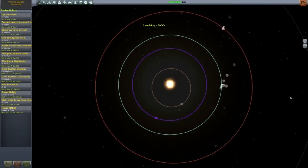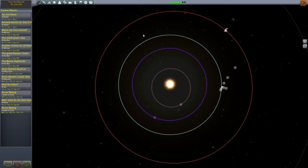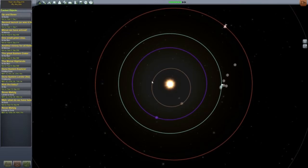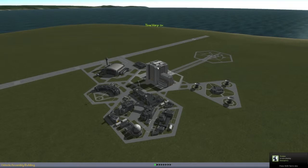Is that good? Okay, if that's 90... yeah, that looks pretty good. Okay, cool. So let's launch a thing. Let's go back to the Space Center and launch a thing.